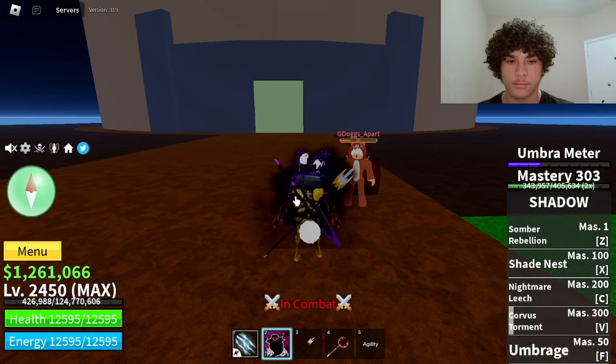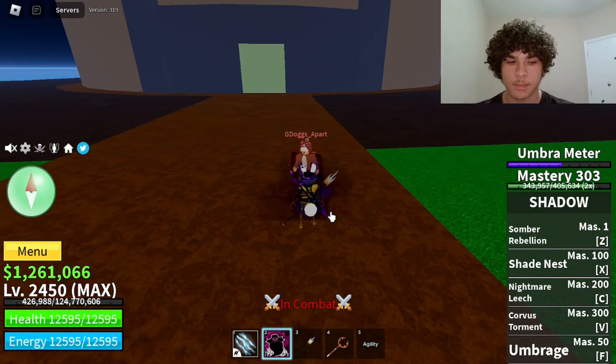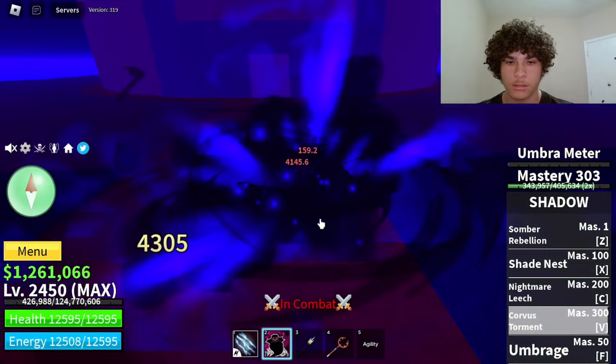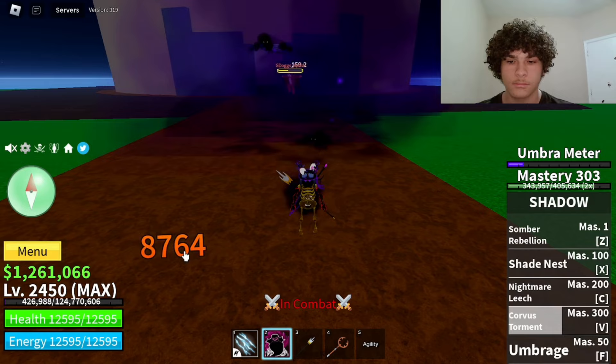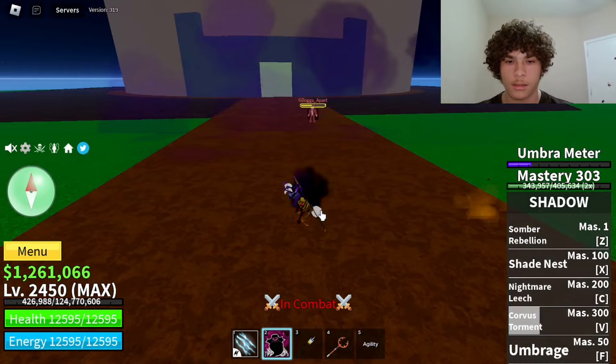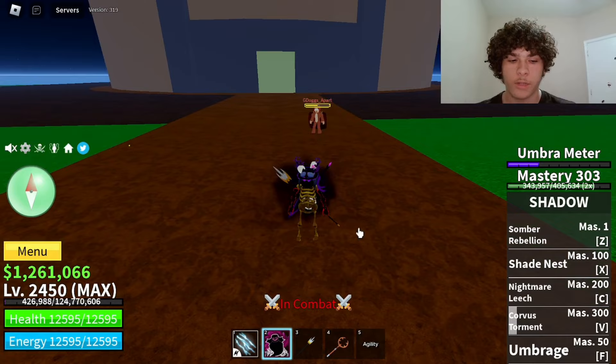Now let's see how much damage it does when your umbra meter is at half. Go ahead and reset. All right, now let's say your umbra meter is at half — hit V. As you can see, you don't expand all the way like the other one, and this one did 8900 damage compared to around 10k at max.